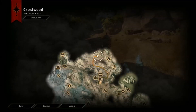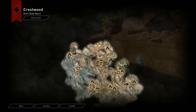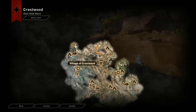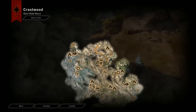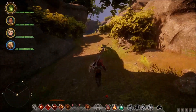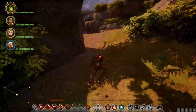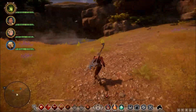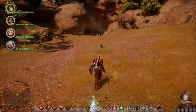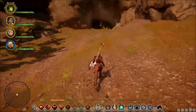For the second primer, teleport into Crestwood village and head north and east toward the side hills. Search for a huge armored Reaver. Kill him and his party, then loot him. You've got your second infusion primer.